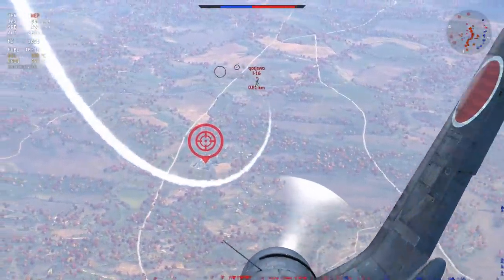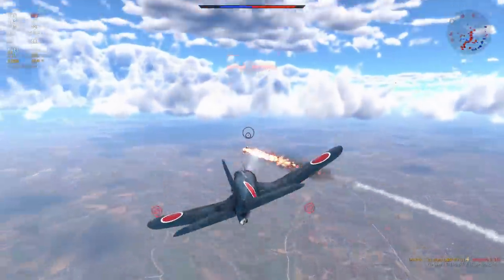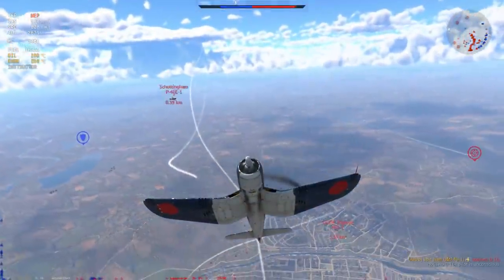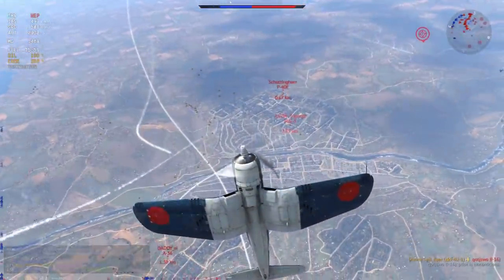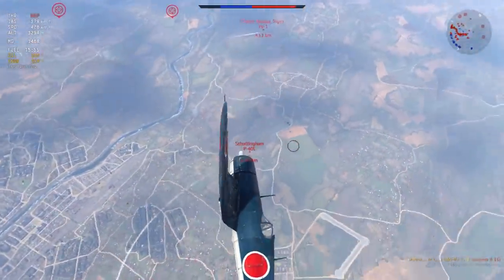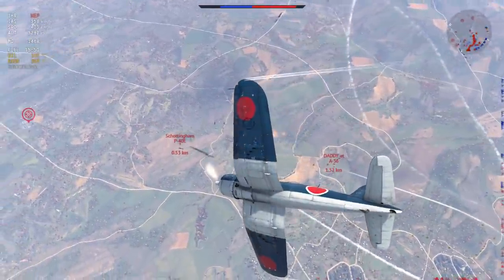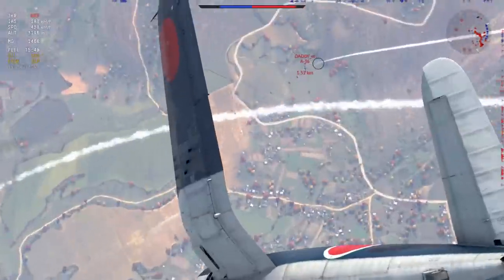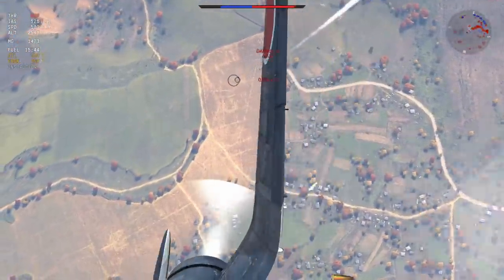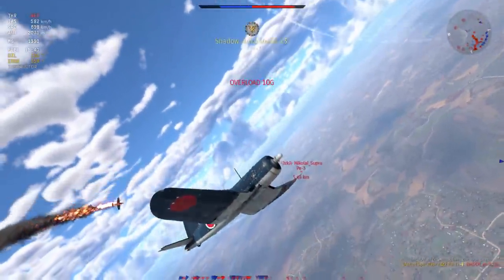My personal favourite and top recommendation for Silver Lion grinding is the Japanese F4U-1, and by extension the Corsair F Mk.2. Both planes are extremely easy to fly with very straightforward boom and zoom play styles, pack 6x50 cals with plenty of ammo, and sit at a BR of just 2.7. I have personally farmed millions of Silver Lions at a rate of a 5-to-1 KD and a 69% win rate.